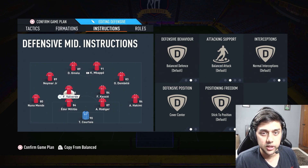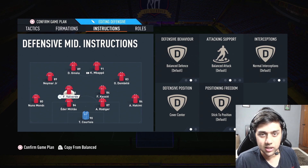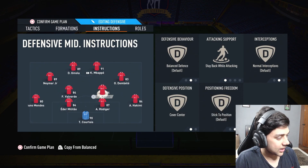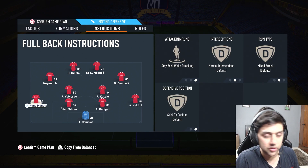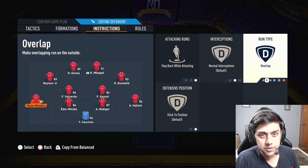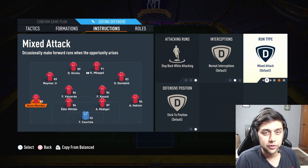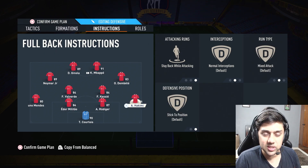I'm playing Valverde but I'll upgrade to someone like KDB. The best CDM combinations are Marchisio-Kessie, KDB-Kessie, or cheaper options — even gold KDB is very good. For fullbacks, both are set to stay-back while attacking. You can try overlap on one of them, which helps going forward. In this case I'd keep overlap on Hakimi since his forward stats are decent.